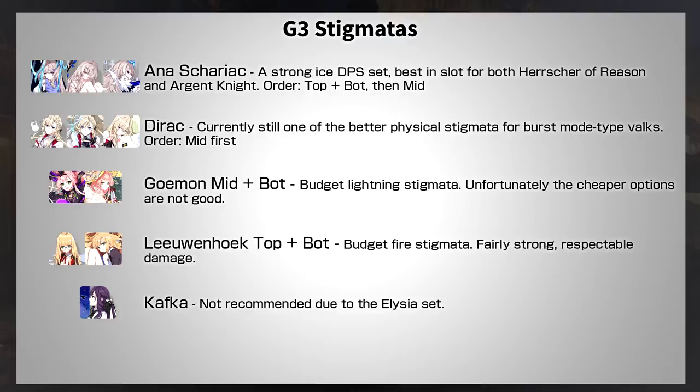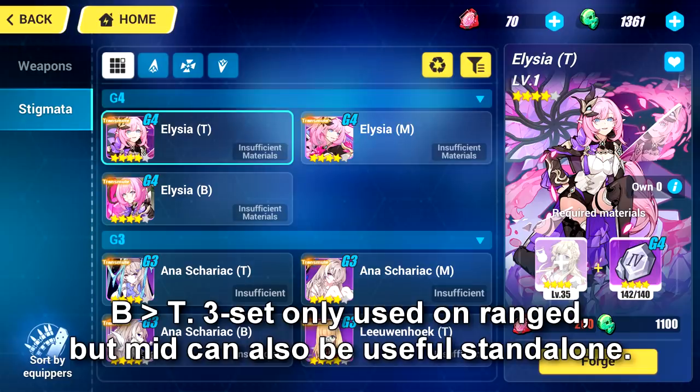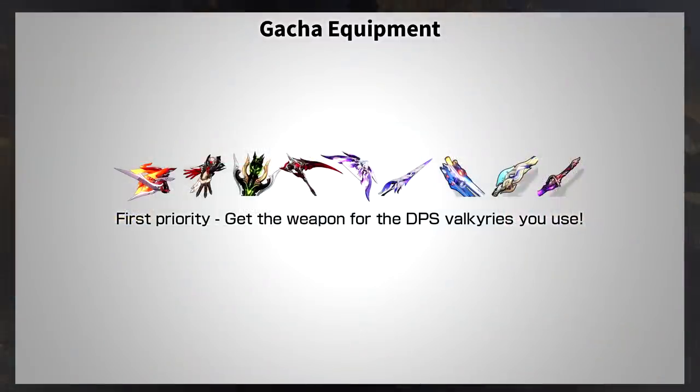When we talk about G3 Stigmatas, we're finally getting to a point where the Stigmatas are strong enough to make a significant difference over free-to-play options. Generally speaking, G3 Stigmatas are a reasonable free alternative to Signature Stigmatas on most Valkyries. However, the most troubling thing is that they are not best in slot — the exception being Ana on some ice Valkyries. Even so, they're good enough for 90% of the player base. If you're in Red Lotus or below and don't have crystals for Signature Stigmatas, this is a good investment. MiHoYo has also recently released G4 Stigmatas — the G4 Elysia set is currently the strongest physical set in the entire game, though only for Valkyries that do charge attacks, and the top piece does not buff burst mode.